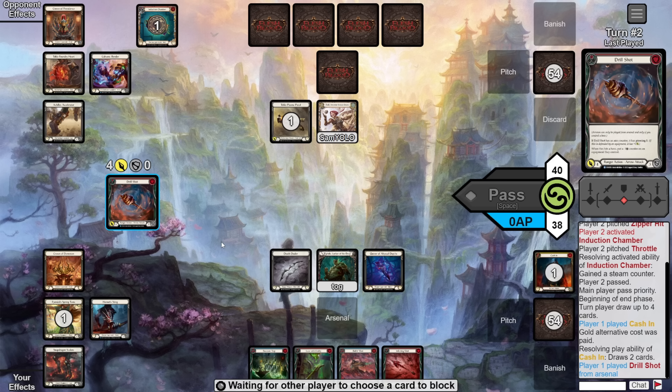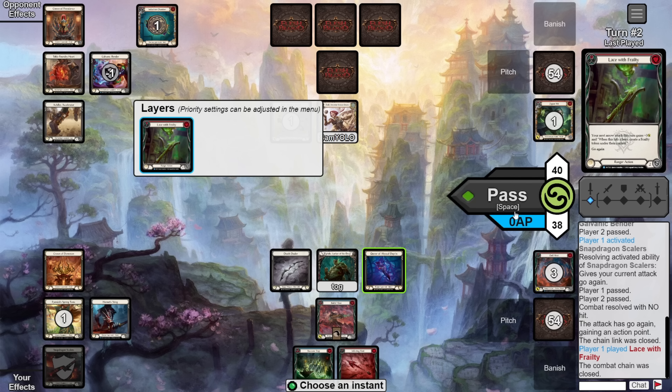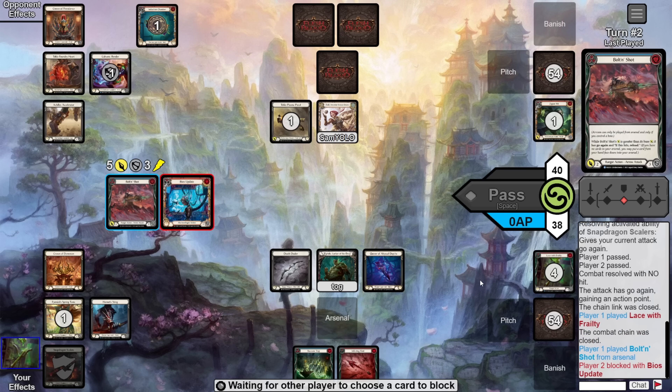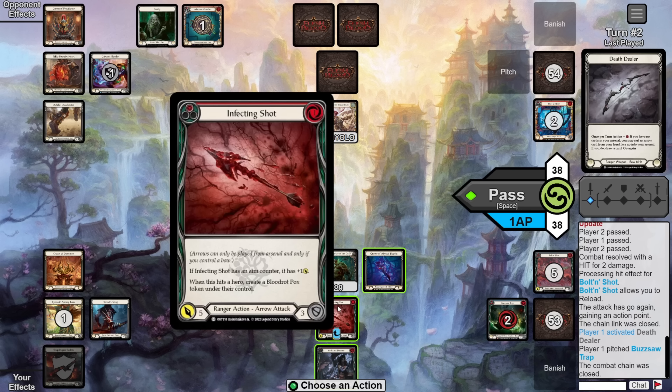We draw into a blue Bolton and a red Infecting Shot — this turn is going to be nice. First I lead off with the Drill Shot for four, prompting a card from hand plus their arm equipment to deny the on-hit. We then activate our Snapdragons giving it go-again. Then we play Lace with Frailty from hand, loading in the blue Bolton, making it a breakpoint go-again attack, and swing in for five. The opponent gives a three-block from hand, taking two and the Frailty token — that really hurts them if they want to pistol-plan us.